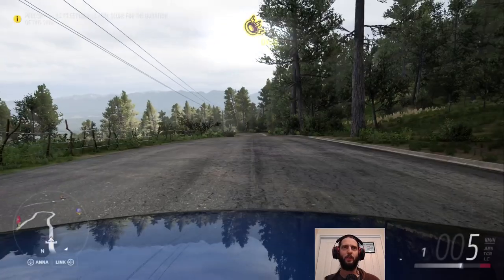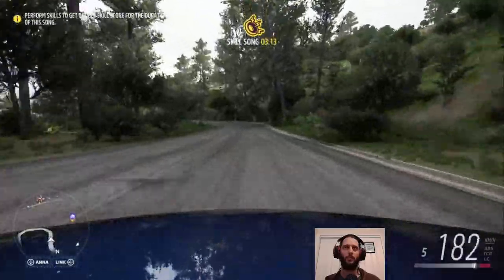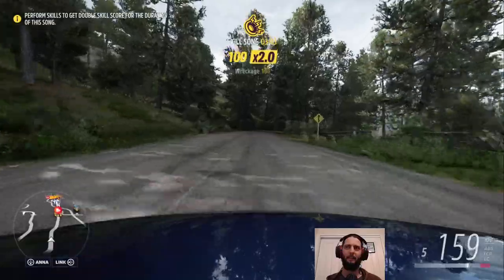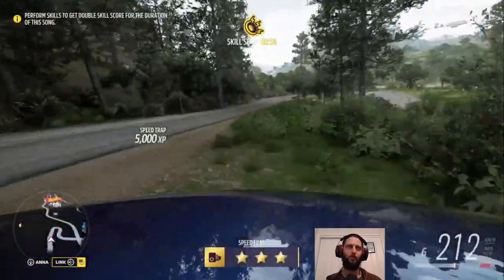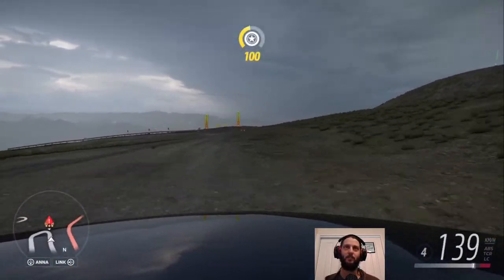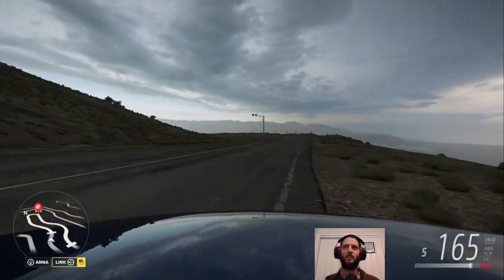Welcome back to Forza Horizon 5. We're in an Audi TT getting started on some PR challenges. We need to carry good speed through this corner, getting about 200-something km/h through the speed track at the bottom of this hill, which is not easy. There's a danger sign ahead that we're ignoring for now because we want a better run-up. First we've got the switchbacks speed zone to get through, which is tricky to say the least.